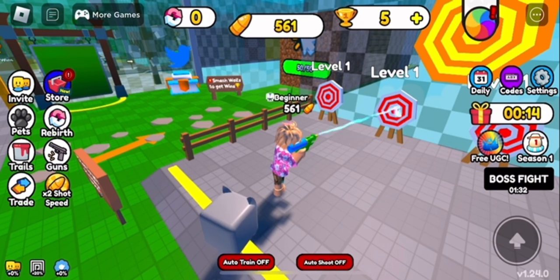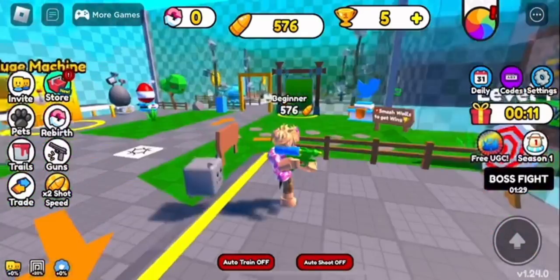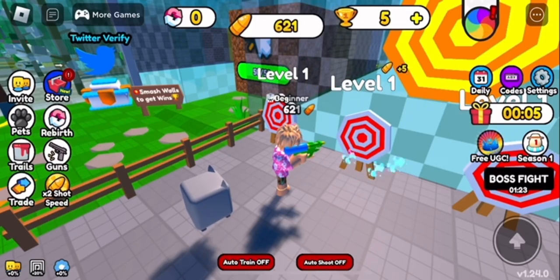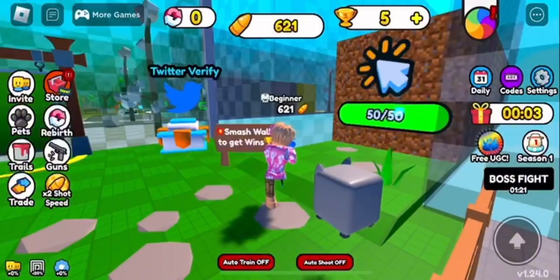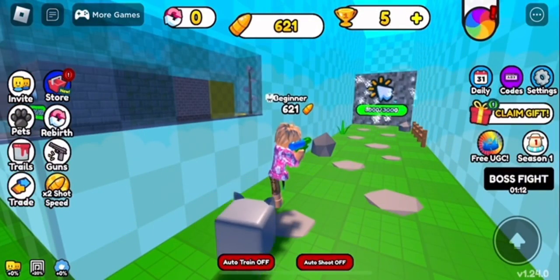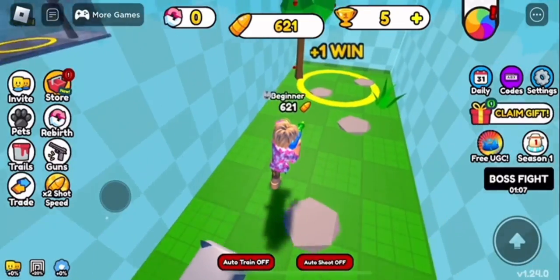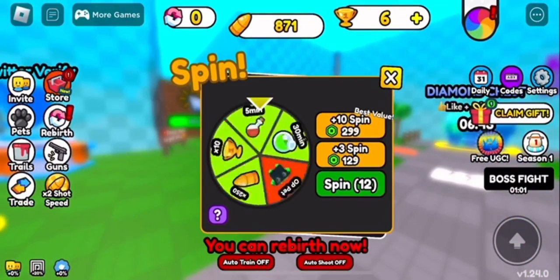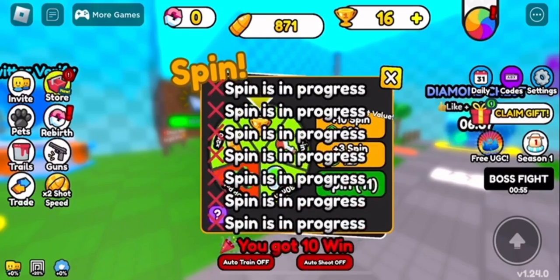Basically, to get it you have to shoot targets, and you can get to different worlds or parts of the game which will help you claim the item. This is going to take a while to get and there's 10,000 stock — the tasks seem really hard. Just shoot walls like this in order to get through and you'll be able to get wins just like that.